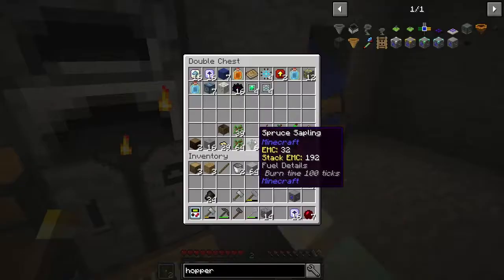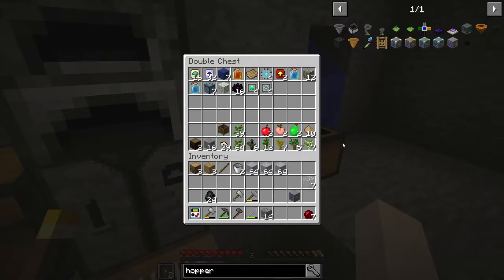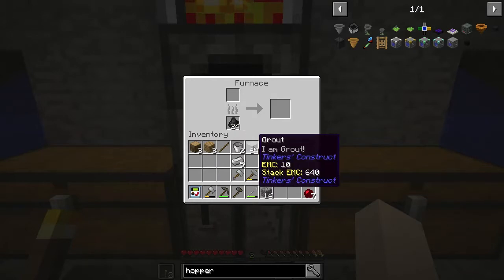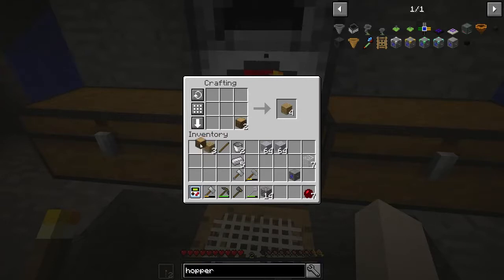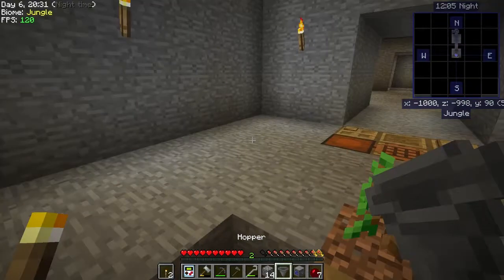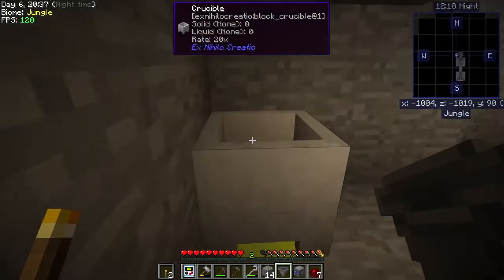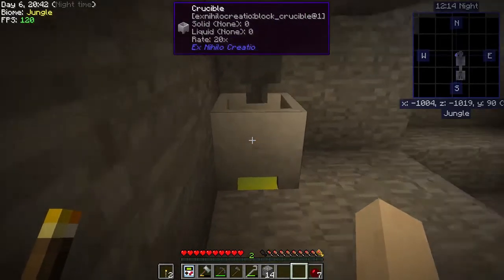We got another loot chest - wow, okay. Let's get our five iron out and go ahead and start smelting that up. We had enough wood to make this, so that's awesome - we don't have to cut any more down. We're just going to put this right on top of our little crucible here and that's just going to start making us lava.